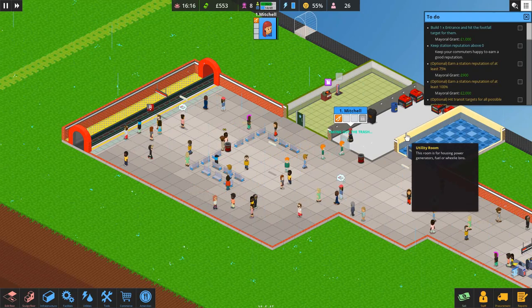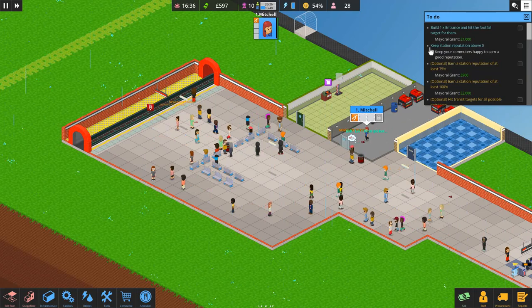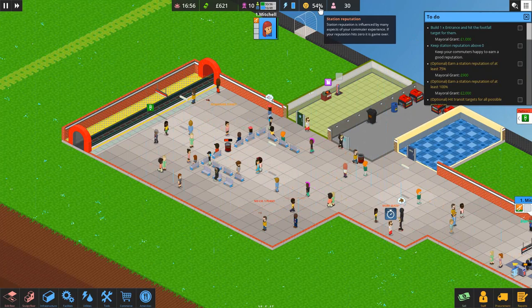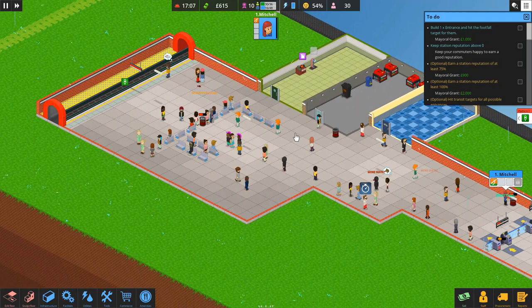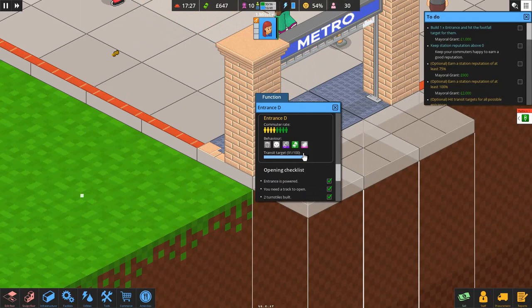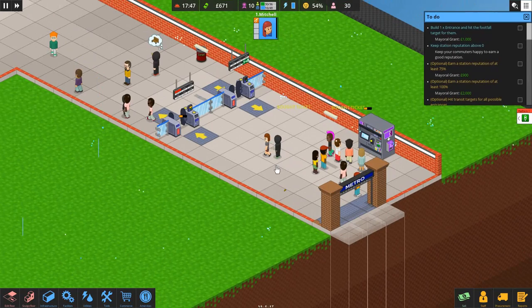We've actually got 8 bonds now. Looking at our to-do list: we need to keep our station reputation — it's at 54, which is above zero, so that's good. We need to build one entrance and hit the footfall target. We have built that entrance. The transit target is 90 out of 100, so we need to transport about 7 more commuters. And we've got optional goals like station reputation of 75 and 100, plus building maximum tracks.